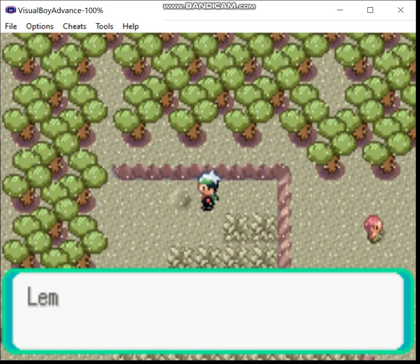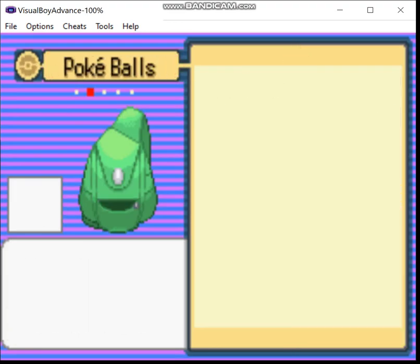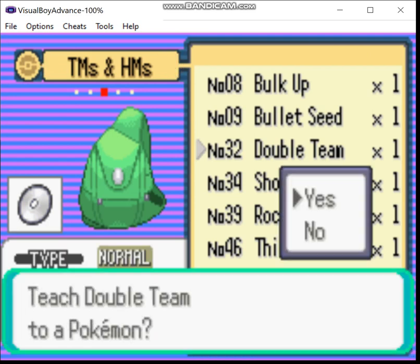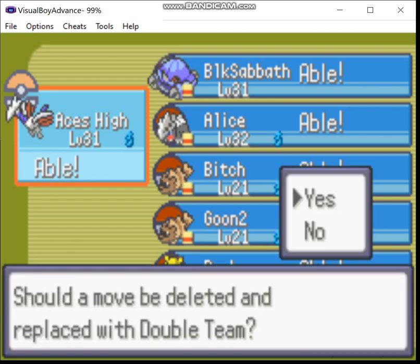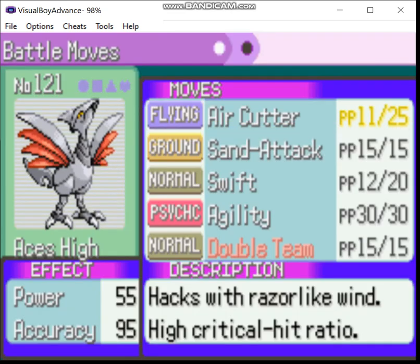And that is the move I'm going to need to take on Flannery. Yes, I'm going to be using Double Team. I'd rather not, because you're relying on luck, but them's the brakes. We don't need Agility — it's fast enough.